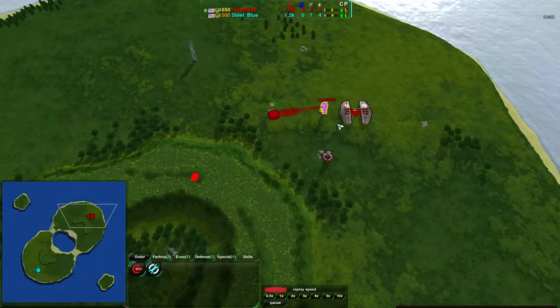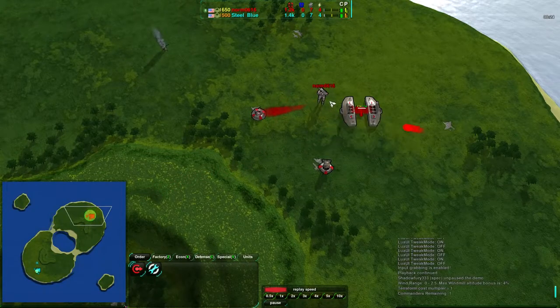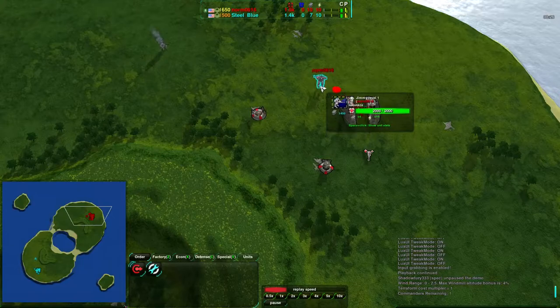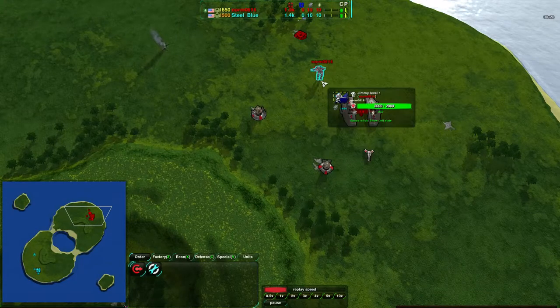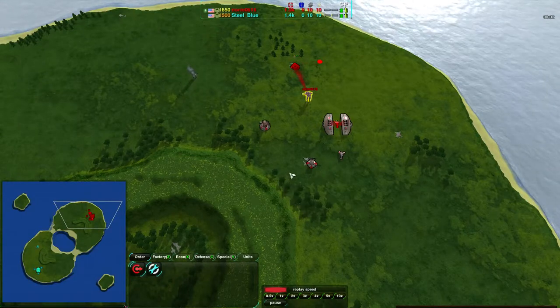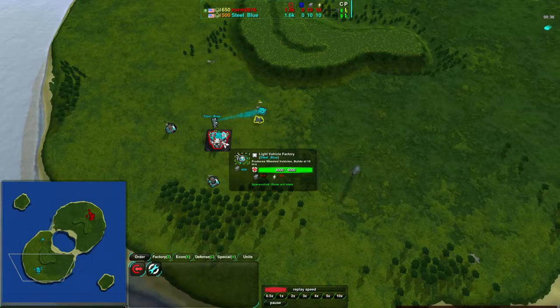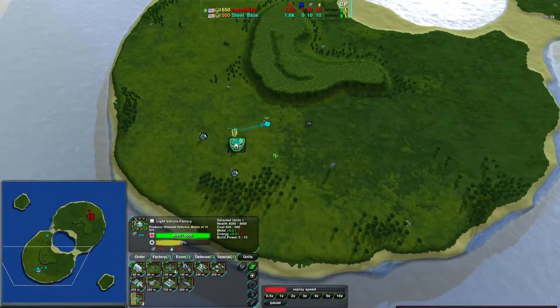They're probably going for energy cell beam laser with support commander — a very common setup because it basically gives you your starting energy for pretty much free. That is exactly what they're going for: energy cell, so that's 10 energy right there. And of course building the metal extractors to get up to 10 metal or so. With that, they're able to support their factory right away. It's a very common opening build.